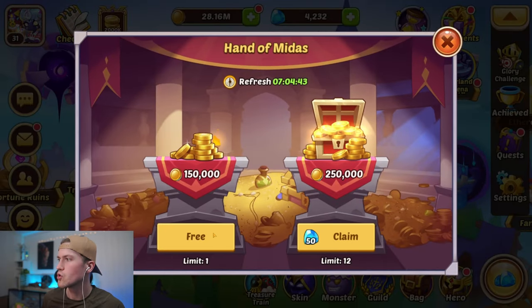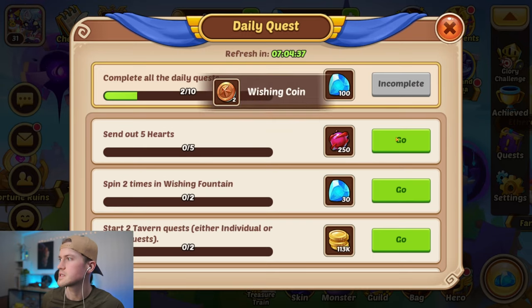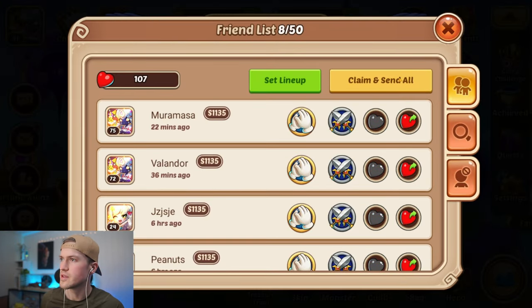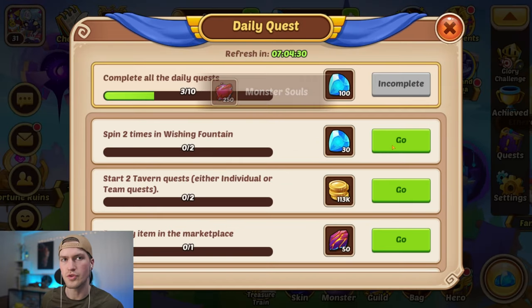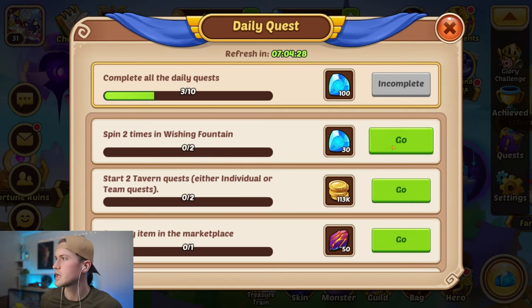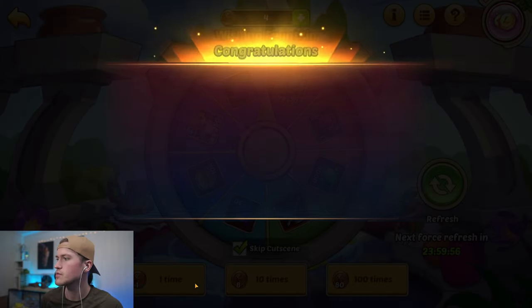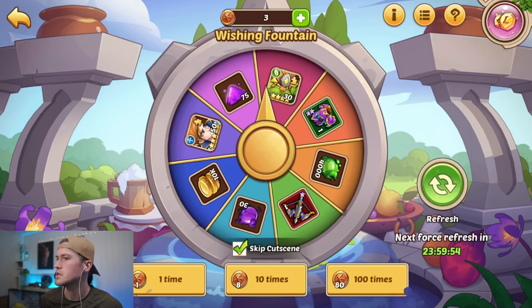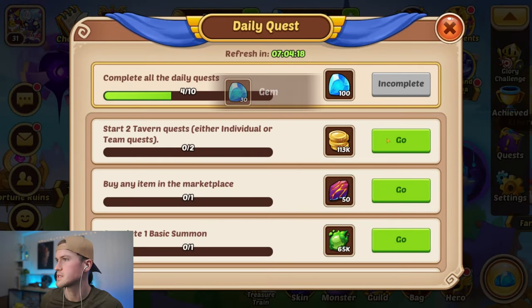I am going to claim my gold and do my daily quests. One tip for the daily quests is you can just click on the go, then do the quest, go out and you will go back to the menu. You don't have to go in and out repeatedly. Click on the go, spin twice in the wishing fountain, then click back and you get back into the daily quest area.